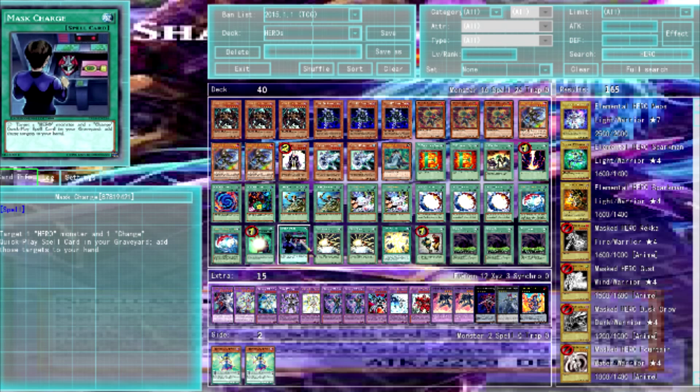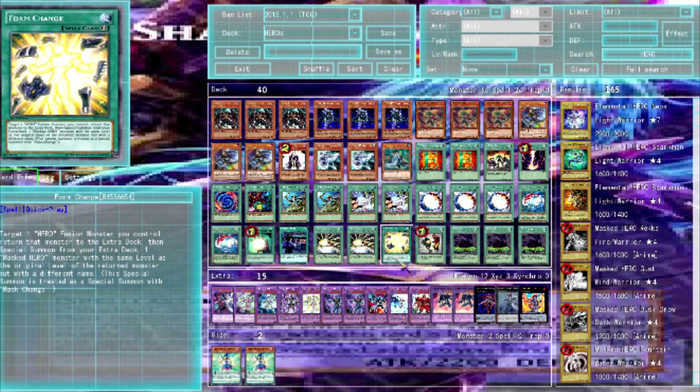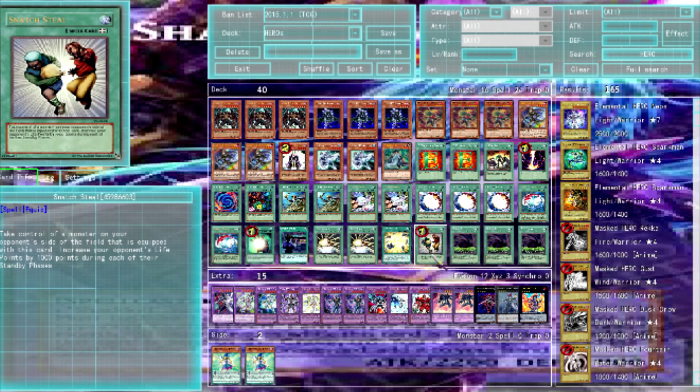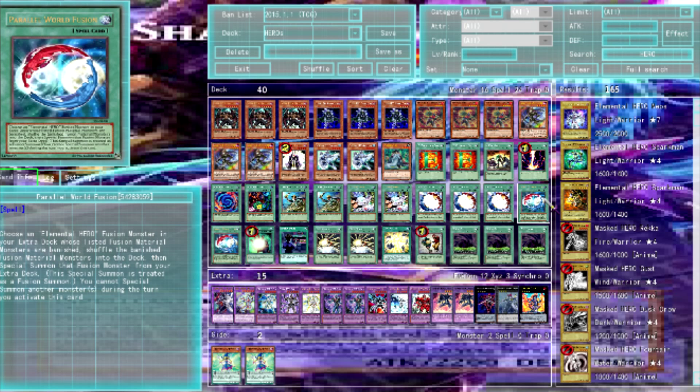Parallel World Fusion is kind of like Duality in that you can't special summon another monster that turn. One Soul Charge. One Mask Charge — target a hero and a Change quick-play spell card, add them to your hand. Two Mask Change — target a face-up HERO monster, send it to the graveyard, summon a Masked Hero with the same attribute. One Form Change — send a HERO fusion monster to the extra deck, summon out another Masked Hero with the same level as the original but a different name. Then Snatch Steal and Fusion Gate, which lets you fusion summon without Polymerization but banishes the materials — working well with Parallel World Fusion.